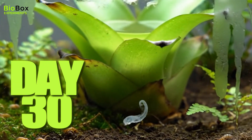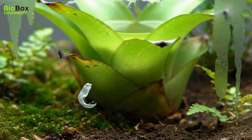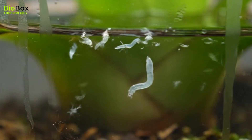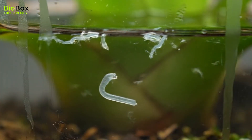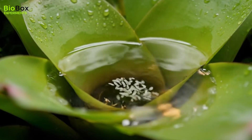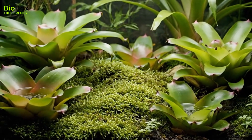On day 30, I introduced a tiny unseen predator — the phantom midge larvae. These transparent hunters glide through the water, invisible until they strike. They began to thin out the mosquito population, restoring balance to the miniature pond.